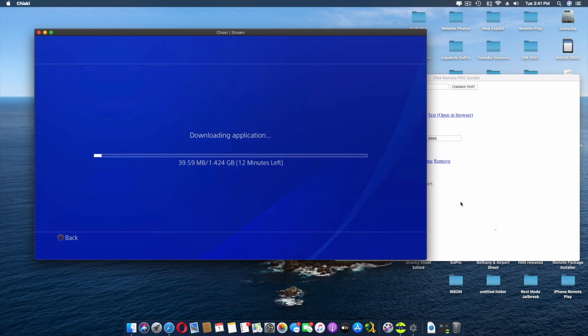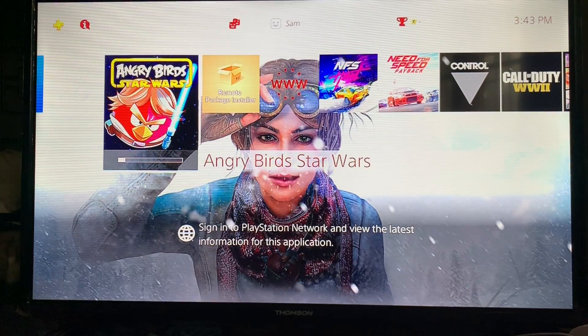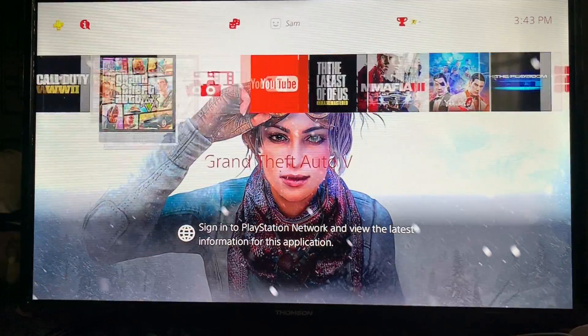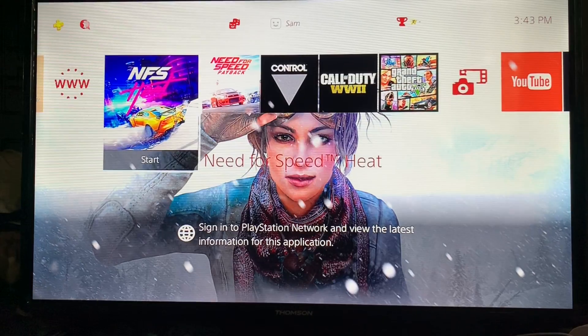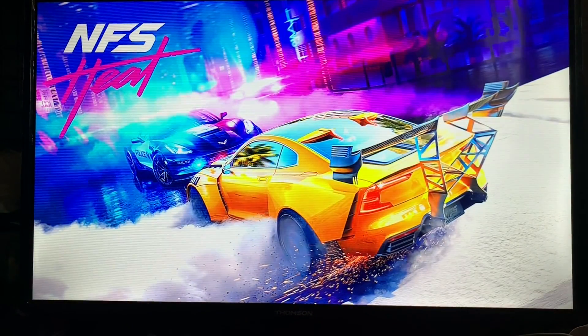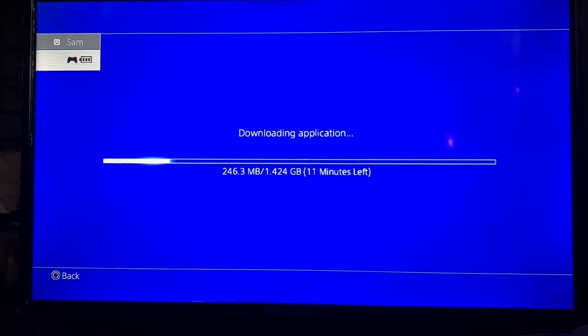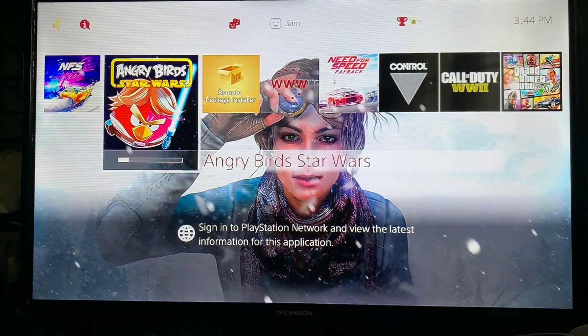Going back to the PS4 home, you can see it there - if you click on it you can actually see it downloading. Through Wi-Fi it's going to be a little slow, maybe three to five MB per second. The best part is you do not have to stay on that screen. You can open up anything else - for example, I can open Need for Speed and go game. You don't have to wait around for the download to complete, and it will still proceed in the background.